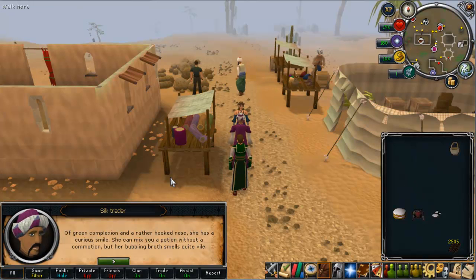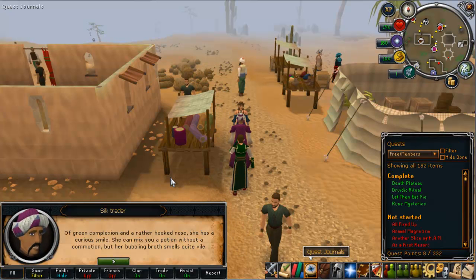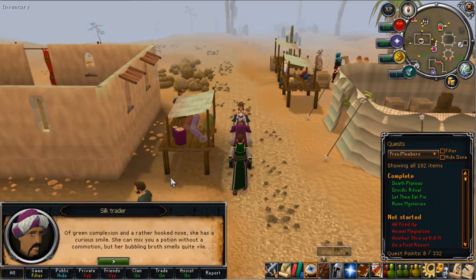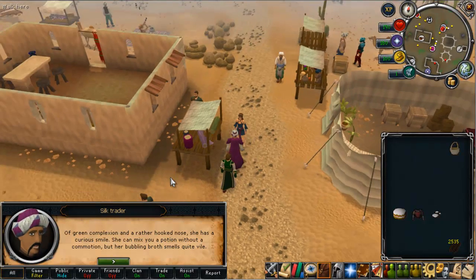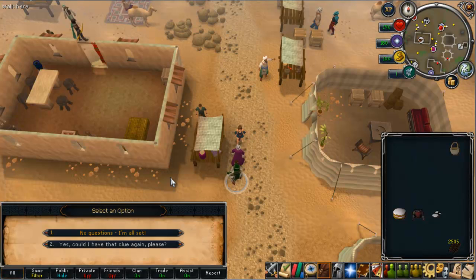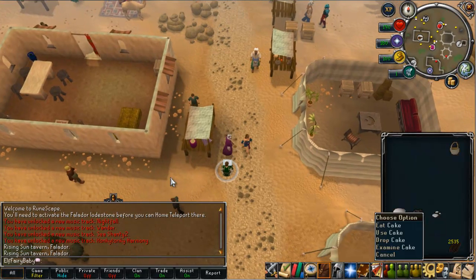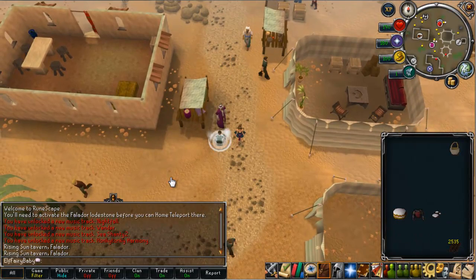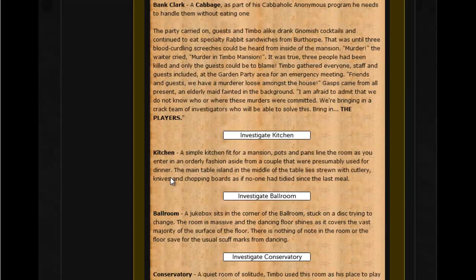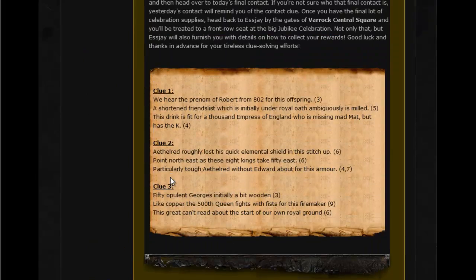You just want to talk to him, take the items, and he'll give you the next supplier clue. It says: 'of green complexion and a rather hooked nose, she has a curious smile, and she can mix your potion without a commotion, but her bubbling broth smells quite vile.' So it's referring to a witch quite obviously, and she's mixing a potion. If you remember the noob quest Witch's Potion — I think it got removed as a quest, but it still exists as a mini quest. So that's talking about the one in Rimmington — the witch with the hooked nose, obviously green like a witch. You want to go to Rimmington with these three items: your cake, your hard leather body, and your ashes.